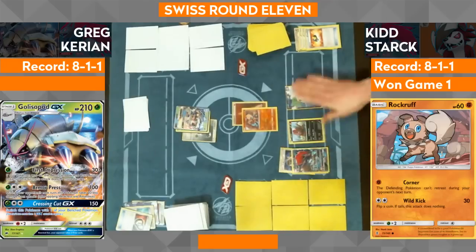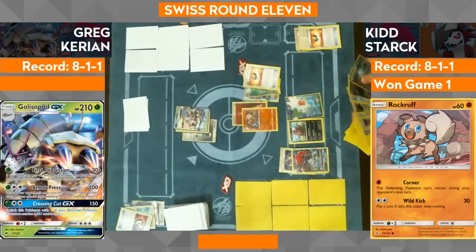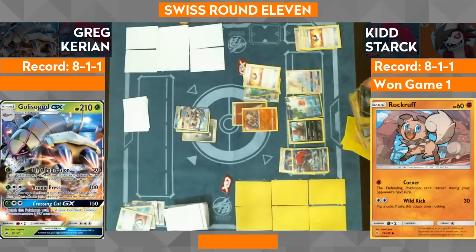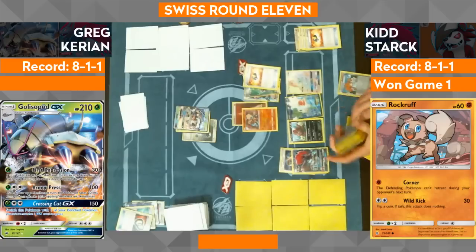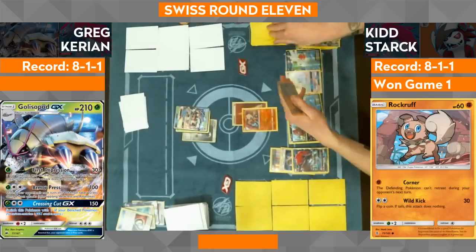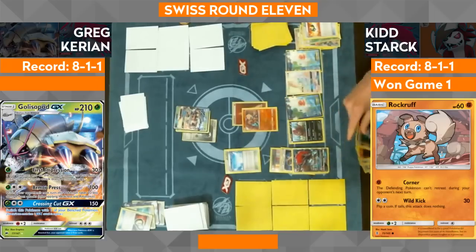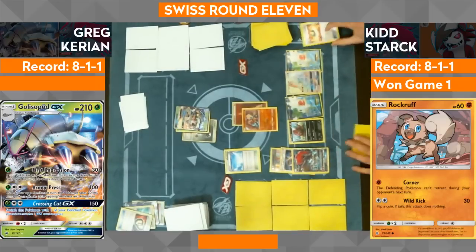Kid could win this right this turn. We were talking about that earlier — in the last game Kid was able to get a full bench of Pokemon. That's eight Pokemon, so Riot Beat does 20 times each Pokemon you have in play. That would be nine Pokemon with Skyfield in play — 180 damage. Play that Choice Band which Kid already has, he's not going to have any trouble finding it. He's got the energy on the Rockruff to retreat, he's got the Choice Band, he needs Skyfield, and he's got the double colorless and a Shaymin. If he gets a Skyfield and three more bench Pokemon — oh, he got the Skyfield! And he's got a Professor Sycamore and a Computer Search. He might well do it this turn if he can just get three more bench Pokemon.